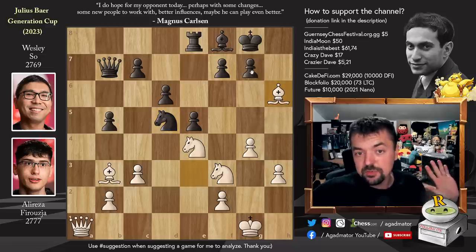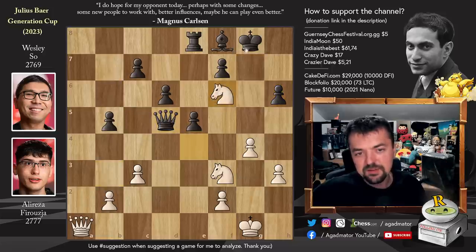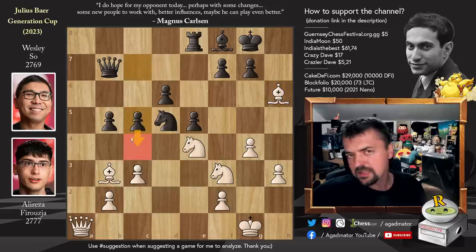Wesley cannot touch the bishop — if he takes it, then bishop captures on d5. And now if queen captures, knight f6 check picks up the queen. So after bishop captures on h6, Wesley has to play something. The best way is to ignore the bishop altogether — just play c5, c4, and the game continues. The bishop has to go back, and let's say bishop to d2, c4, bishop comes to c2 — you lost the h6 pawn but the game continues.